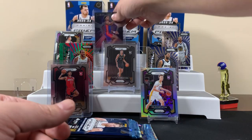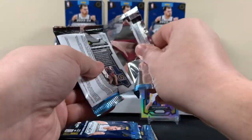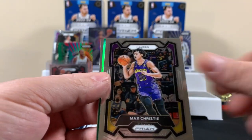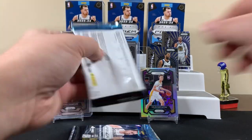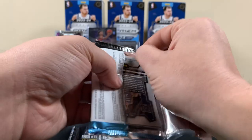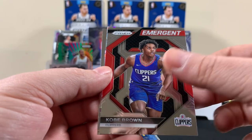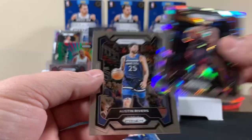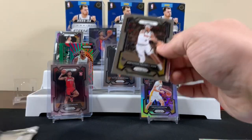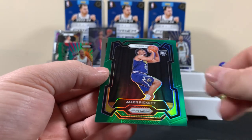Three packs left. We got one spot left to burn on the stage — it's for somebody, I can feel it. One Victor. You think another Victor? Maybe — wishful thinking. Not in that pack. Two packs left — hope it's got something good. Gigi Jackson. Kobe Brown. Kayla Martin for the Heat. I know Kobe Brown. Last pack of the video — see how we end it off. Nick Smith Jr. for the Hornets. Jalen Pickett for the Nuggets.